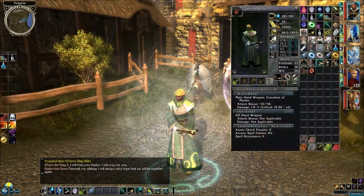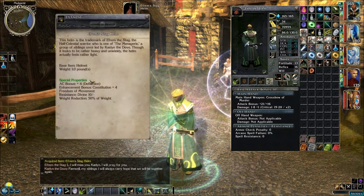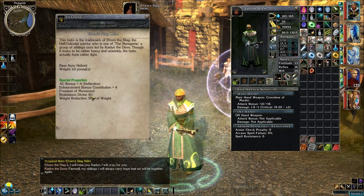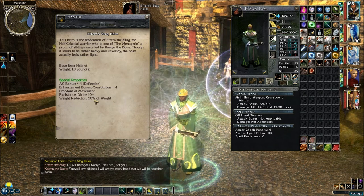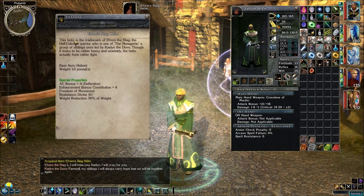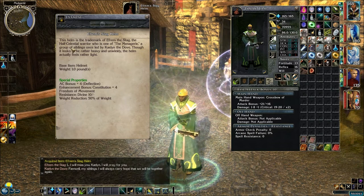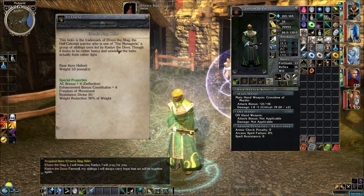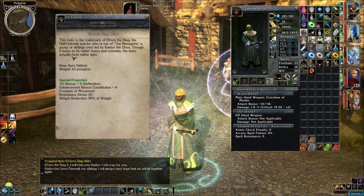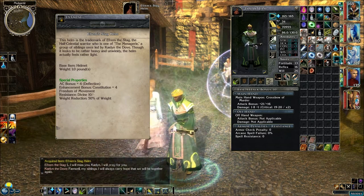Let's check out this antler rack that we got. It gives you plus four to deflection bonus, plus four to Con, Freedom of Movement, Resistance 10 to divine magic, and weighs half of what something of this size normally would. This helm is the trademark of Ephraim the Stag, the half-celestial warrior who was one of the menagerie — a group of siblings once led by Kaylin the Dove. Though it looks rather heavy and unwieldy, the helm actually feels rather light. Have you wear it — you're not wearing anything.